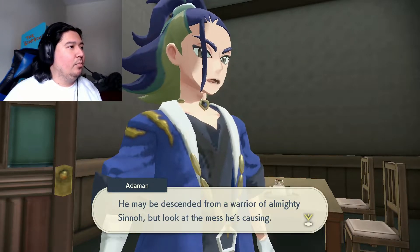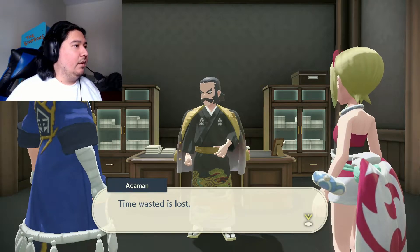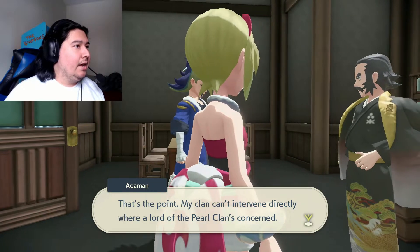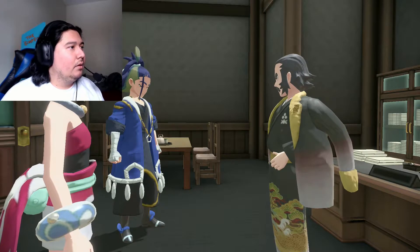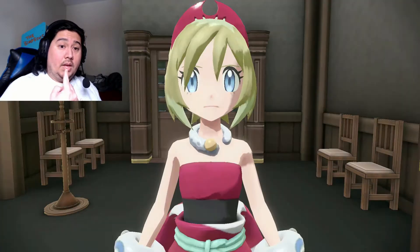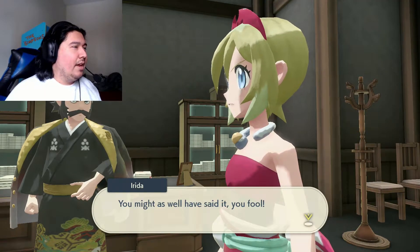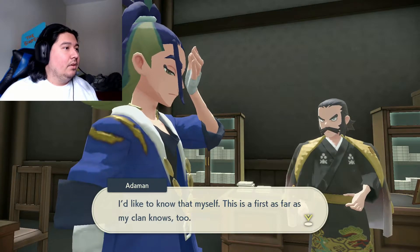You do get right to the point, Adaman. But time wasted is lost. Cleavor is a precious lord of the Pearl Clan — my clan can't intervene directly where a lord of the Pearl Clan is concerned. If my people were to do something, our two clans might end up back at each other's throats. But even Galaxy Team folk have been wounded — someone's got to do something.